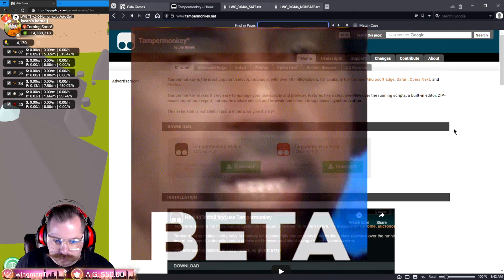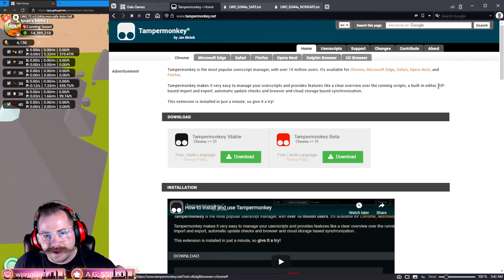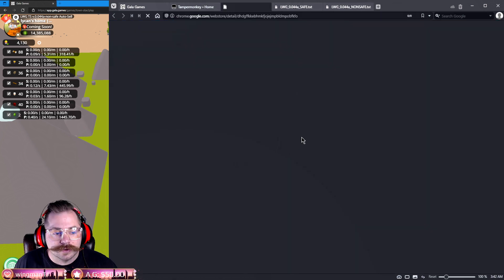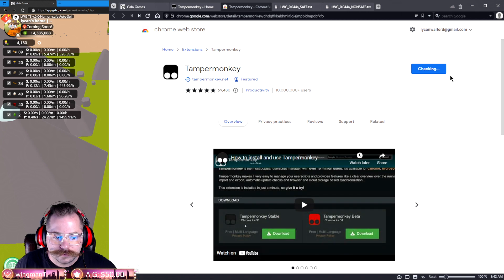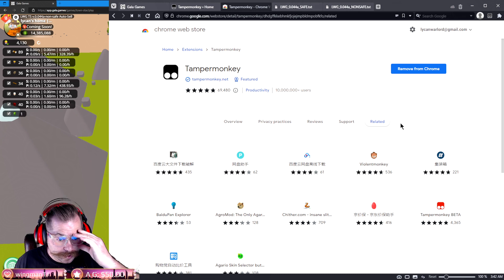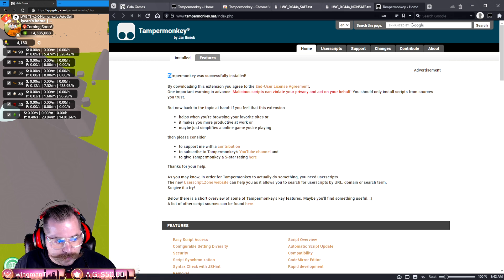You've got two options: a beta version or the regular version. I stick with the regular unless Jan tells me to use beta. It's very simple — click Download, it'll take you to the Chrome Web Store so you can add it to Chrome. Click 'Add Extension' and it's installed. Tampermonkey has been successfully installed.